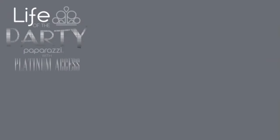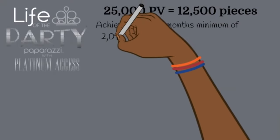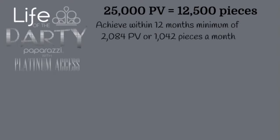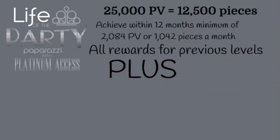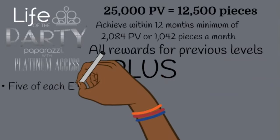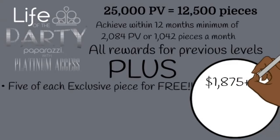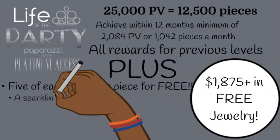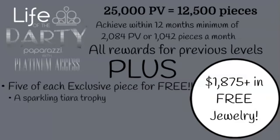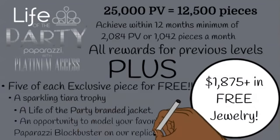Life of the Party Platinum requires 25,000 PV — a minimum of 2,084 PV a month within a 12-month period. At this level you'll receive everything from the previous levels, plus five of each of those exclusive pieces — that's 25 free pieces a month — bringing your total to $1,875+ in free jewelry, plus a sparkling tiara trophy, a Life of the Party branded jacket, and an opportunity to model your favorite Paparazzi blockbuster on the replicated website.